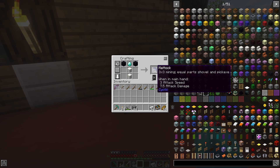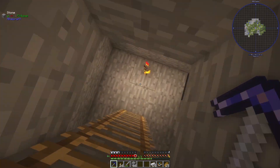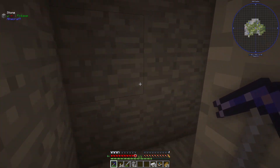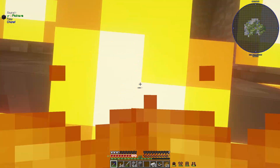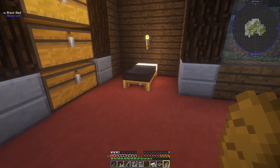I crafted this in the original episode one but I've got to show it again because this thing is simply magnificent. We're going to take two blocks of quartz, two obsidian, and one diamond — a very cheap recipe to create the mattock. If you read the tooltip, it says three-by-three mining, equal parts shovel and pickaxe. This thing is not only super satisfying but an absolute monster. Let's test it out.